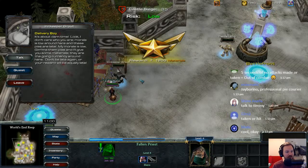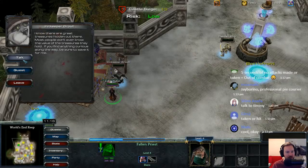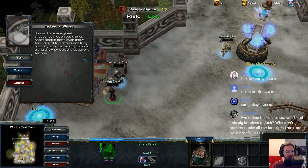It's about darn time. Look, I don't care who you are — morale is low around here and these pies are late. My morale is low. Give me them pies and I'll give you some materials. They're going currency around here. Don't be late again or your reward will be equally late. I know there are great treasures hidden out there. Most people don't even know the value of the treasure they hold. When you find anything curious along the way, be sure to save it for me.